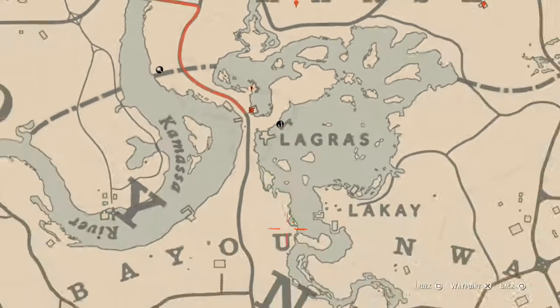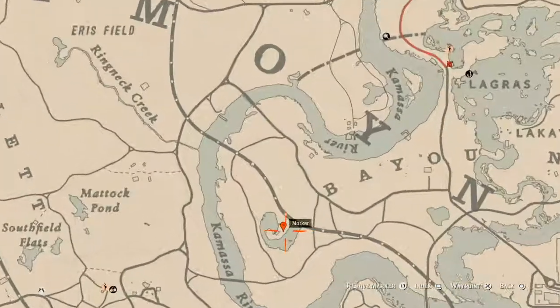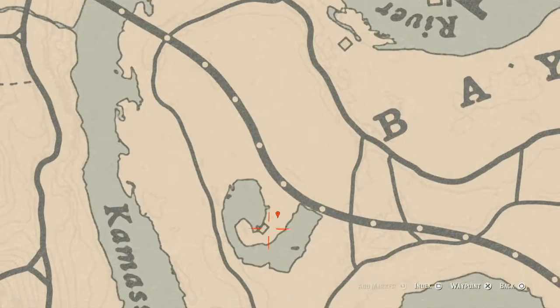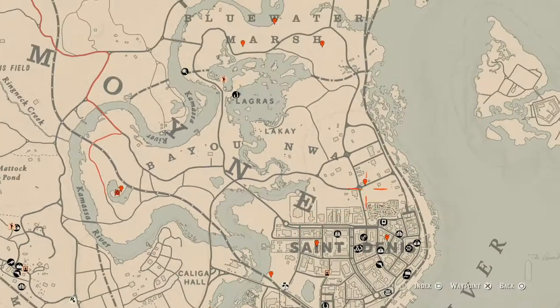There are two things over here to the left. One is a bird egg right where my marker is — this bird egg is a heron egg (H-E-R-O-N). It's in a tree; shoot it down with a varmint rifle or a bow using a small game arrow. The other thing is inside the cabin: there's a tarot card, the King of Swords, right inside the shack on the right-hand side by a bunch of candles.